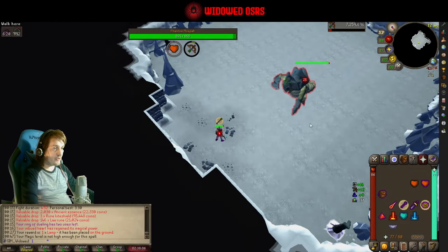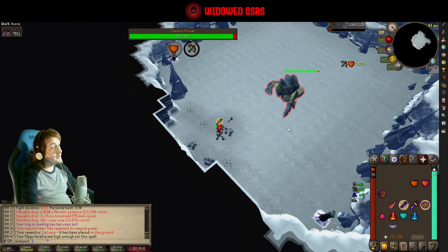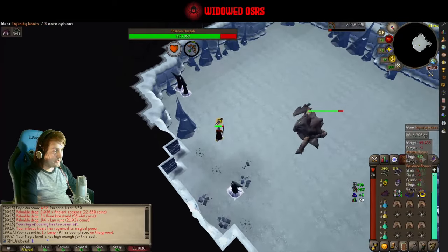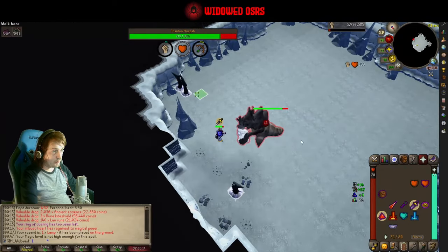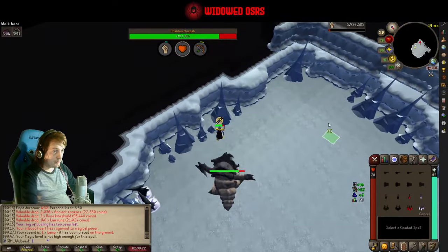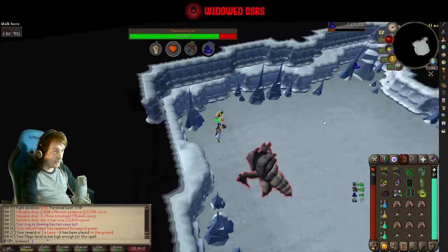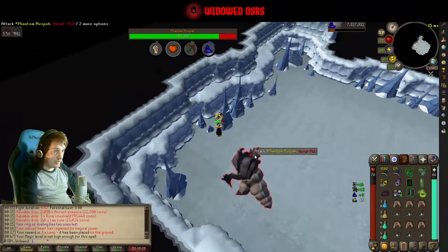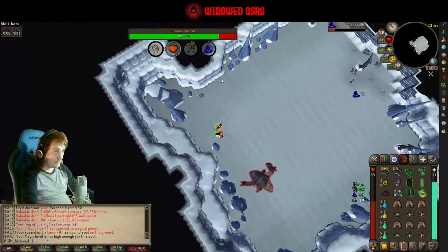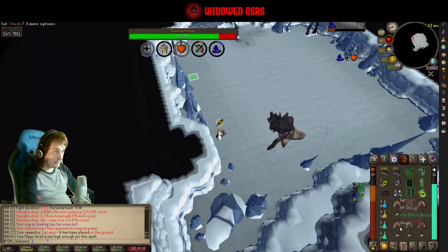Now, when she is on the ranged form, she has a chance to do a magic attack, which can be indicated by that sound there. She's swapping over to the melee form now so we're going with mage. Every hundred damage that you deal to Muspah she changes forms between melee and ranged — that's how that works.